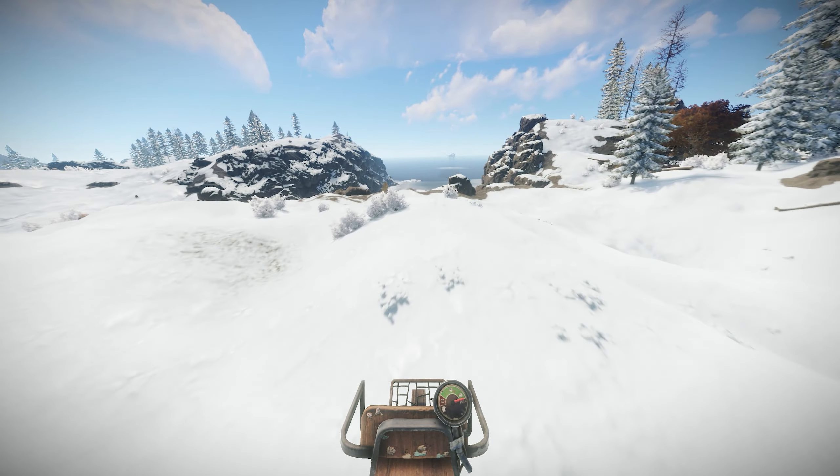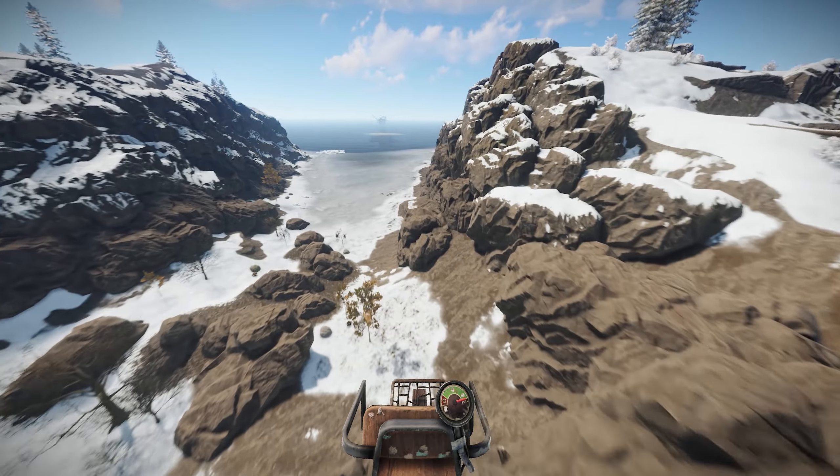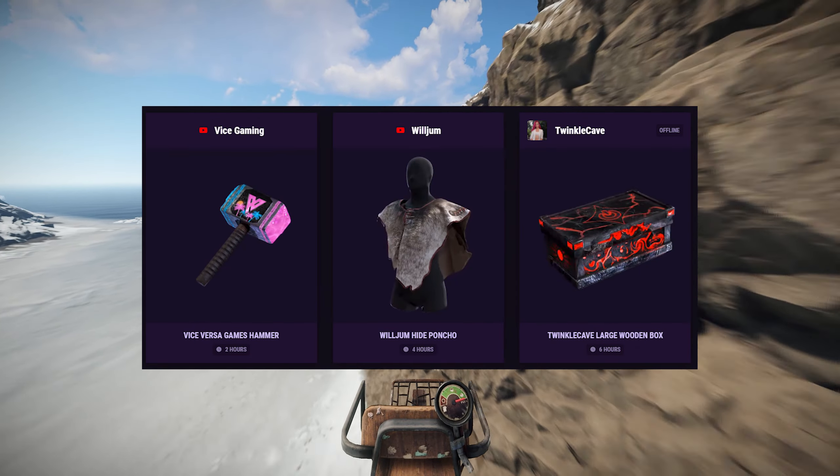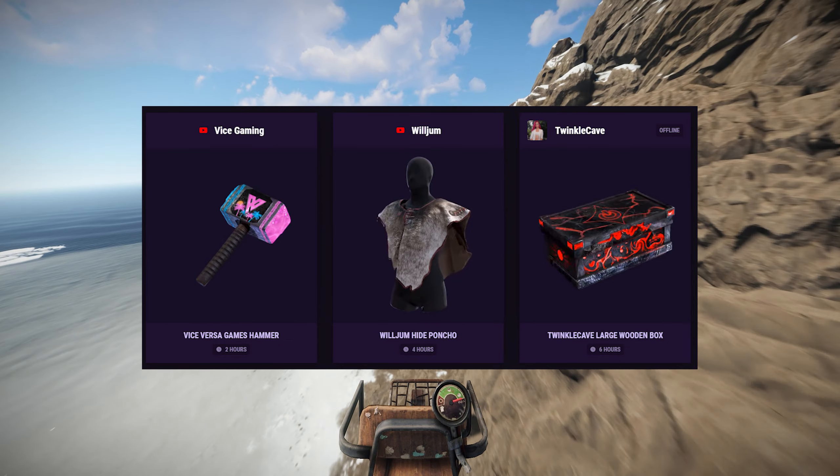The general Twitch drops, which you can get by watching Rust on Twitch for a total of 2, 4, and 6 hours respectively, are the Device Gaming Hammer, the Willjum Hide Poncho, and the Twinkle Cave Wooden Box.